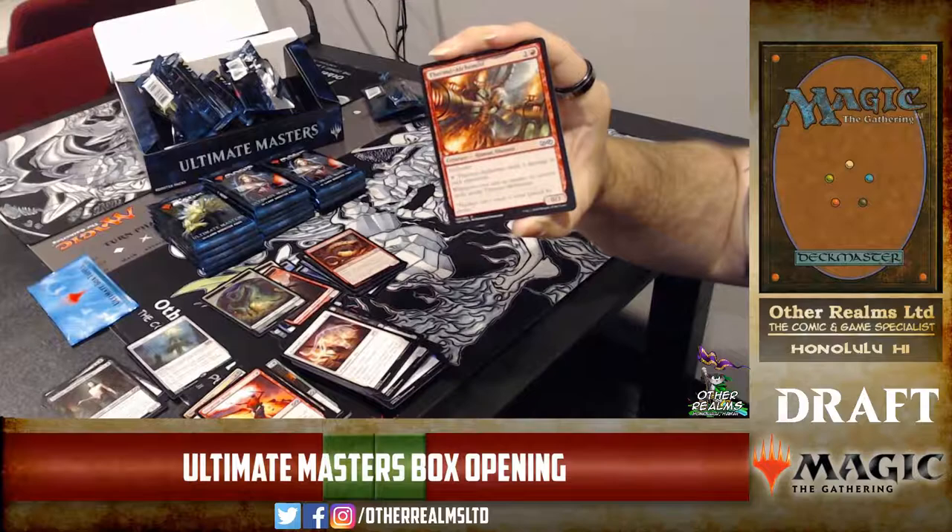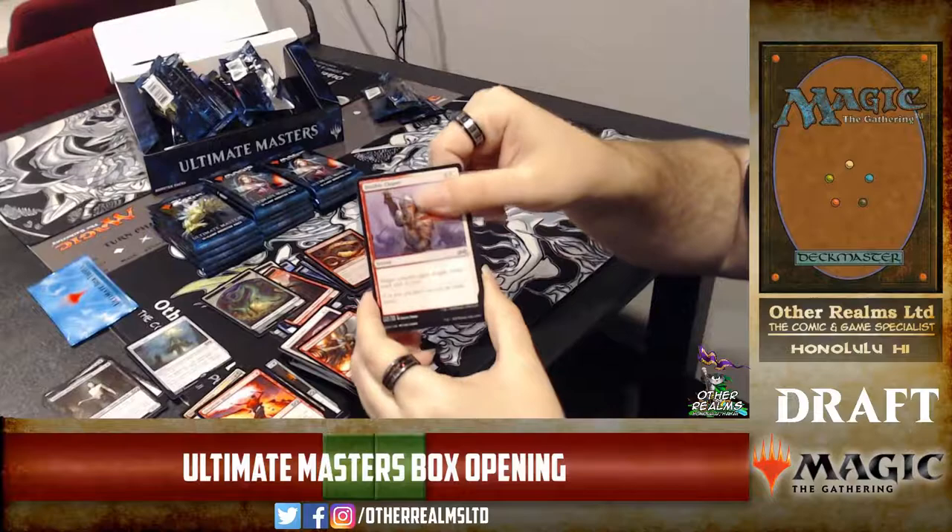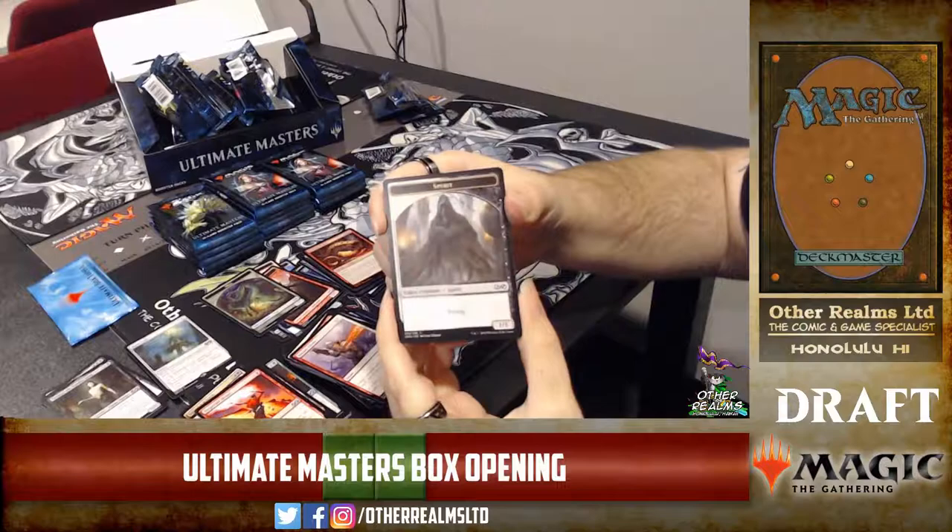Double Cleave — target creature gains double strike until end of turn at instant speed. It's no Team or Battle Rage, but you can cast it for white. You've got a Scuzzback? Double Cleave it with Wild Hunger — yeah!